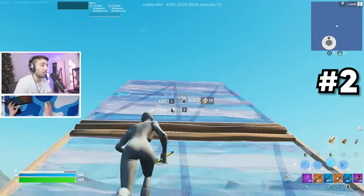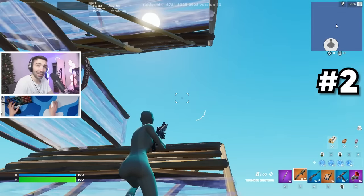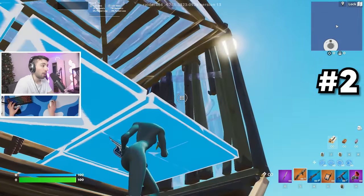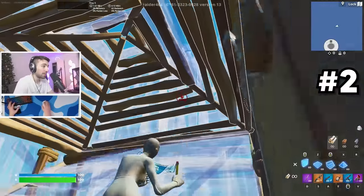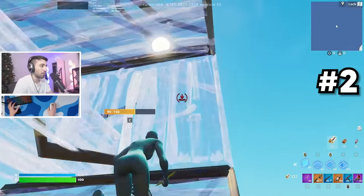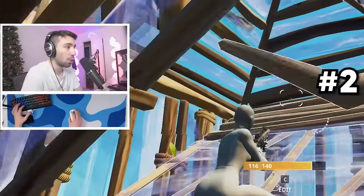So you could do cone, stair, floor, stair — you edit. And then what I like to do a lot of the times is I place a wall, a cone up top, and then I'll run up to the top, flip the stair, and then high wall up. So in fast motion: cone, stair, floor, stair, place the wall, cone, flip it, and then high wall up. Then we edit through and now we are good to go.